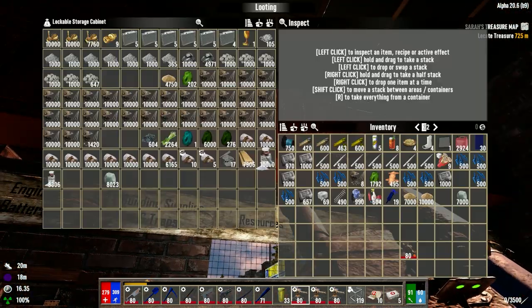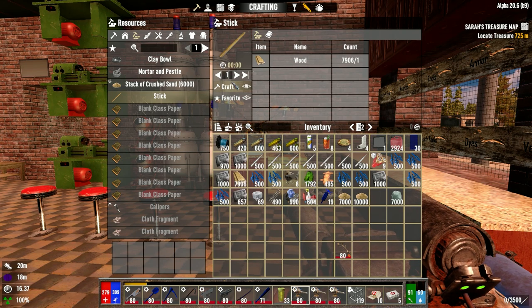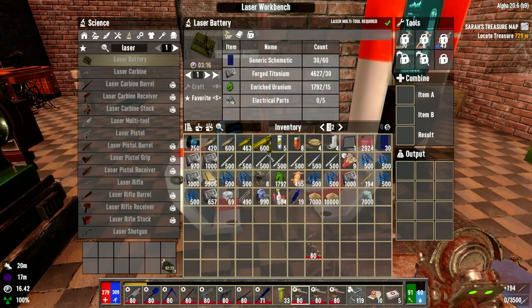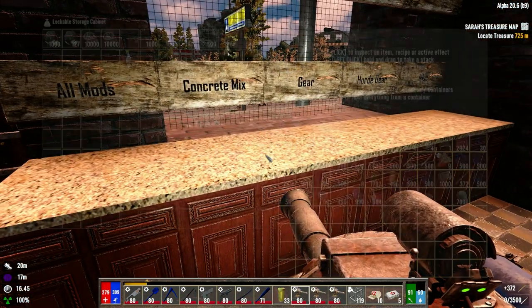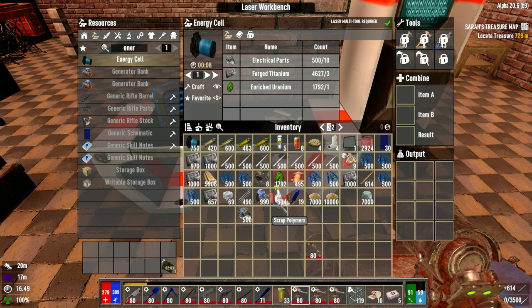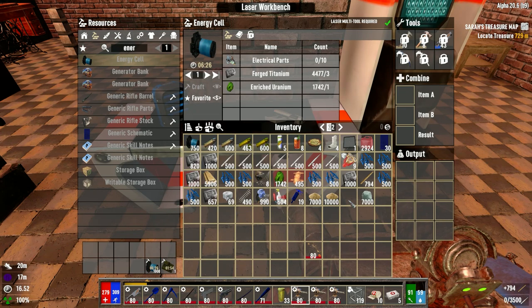We're going to need a ton of sticks as well — I'm going to make 4,000 sticks since it crafts times two, so that's 2,000 input materials. In four minutes we'll have 4,000 sticks. We have enriched uranium — I want to make some energy cells. We need electrical parts for energy cells and for coil batteries. It's so easy to run out of resources — you need lead for bullet tips and for coil batteries. You need to be super careful how you use it.